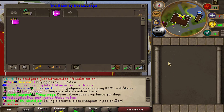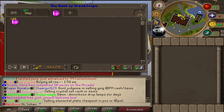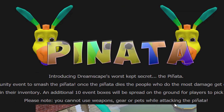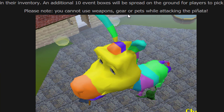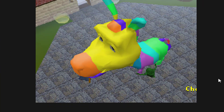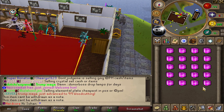What is up guys, so today we are finally back again on Dreamscape. Sorry I haven't uploaded in so long - I've actually been on holiday. But we've got 200 event boxes to open here today. Basically where you get these from: if you look at the last update, they introduced the pinata. It's actually a community event to smash the pinata, and the people who do the most damage get event boxes. An additional 10 event boxes are dropped on the ground for players to pick up - you can't use weapons, gear, or pets. This is basically what it looks like - it does look really cool - and event boxes actually give some really decent loot. So yeah, we're going to be opening up 200 of them and hopefully we get some good loot.